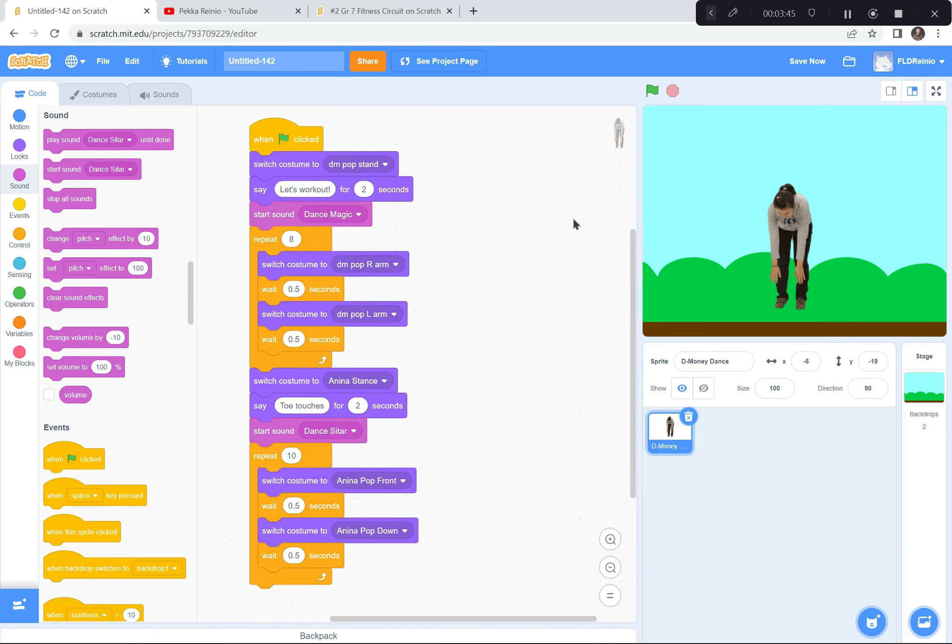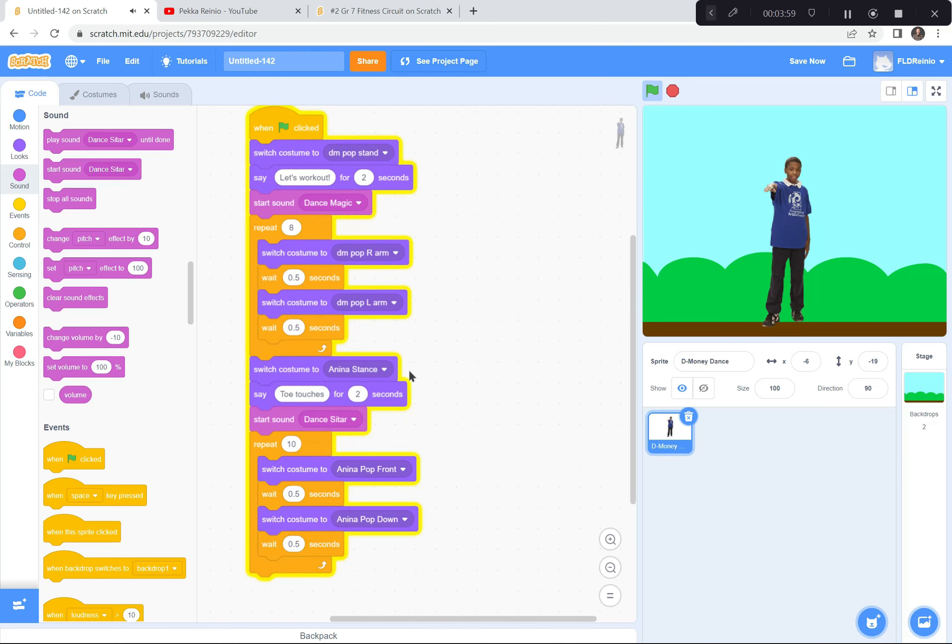I think we've got all the glitches fixed. D-Money says 'Let's work out,' music plays, he goes back and forth between right arm and left arm. Now Anina's stance — she has the music playing while she does her toe touches. She does too many though, so instead of 10 repeats I'll try 5 repeats — that should be better. I'd like you to get as many different characters doing as many different fitness routines as you can. I'll go get one more while you're working.